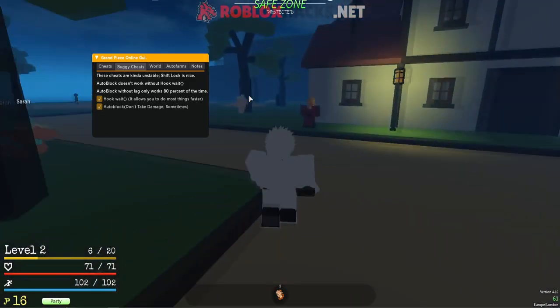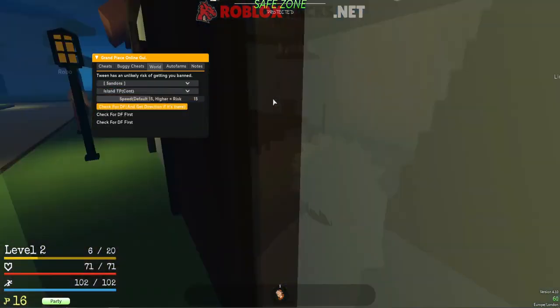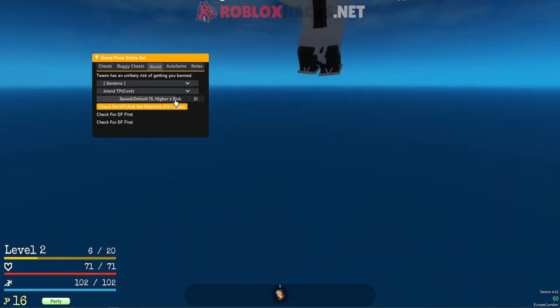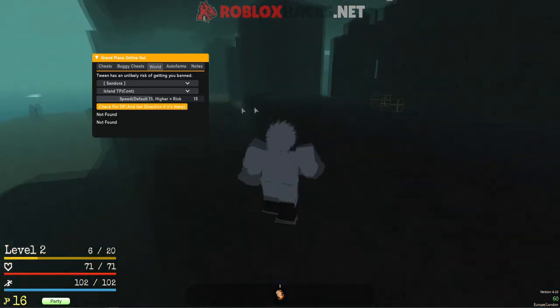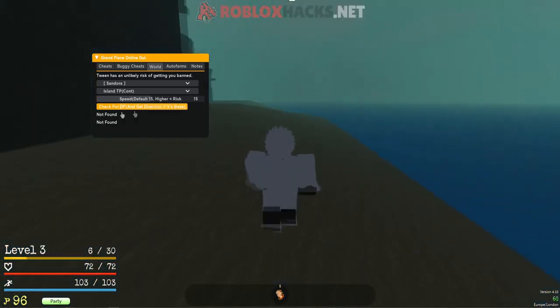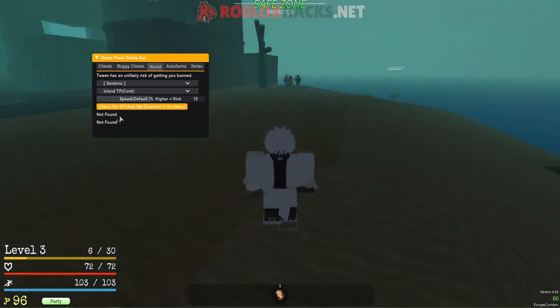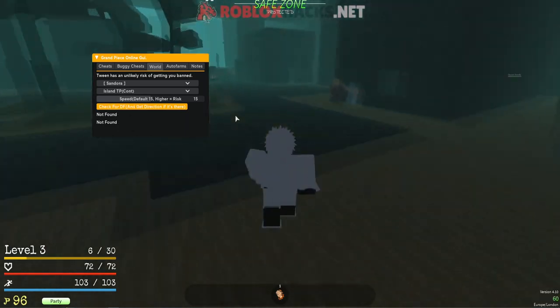In the teleport tab you can teleport to other islands — let's just go to Sandora. You can also go really fast if you want, but the higher the speed the higher the risk of getting banned, so I'll just put it on 15. You also have a fruit snapper, which you can use to snipe fruits. Once you click on it, it will try to find any fruit for you. Currently there are 0 fruits, so it won't find any, but if there are fruits it will find them and teleport you there so you can eat them, which is really OP.